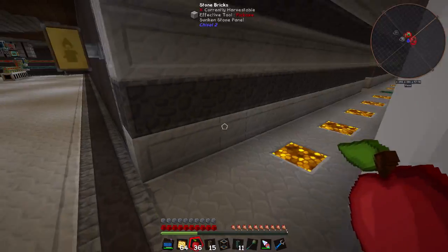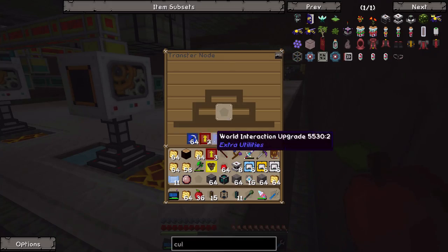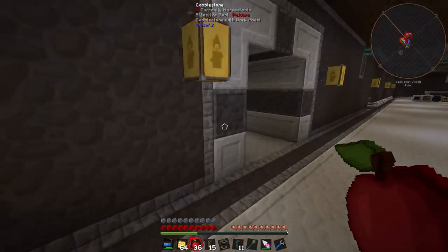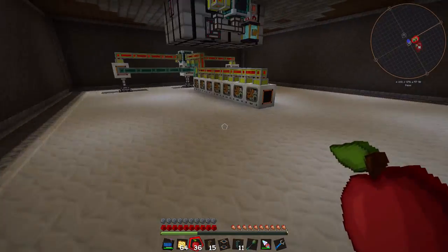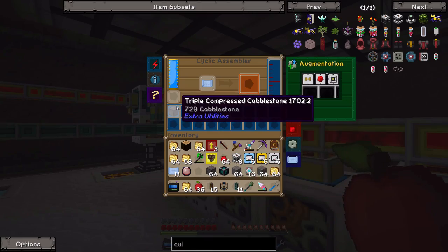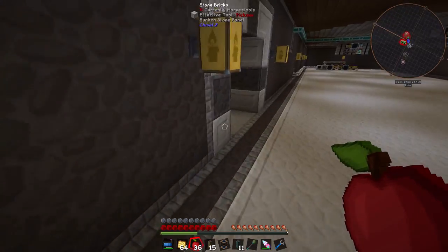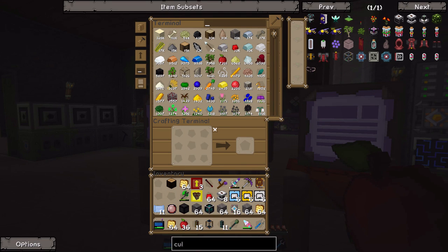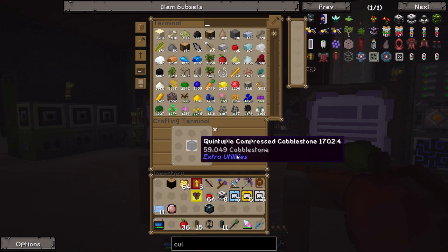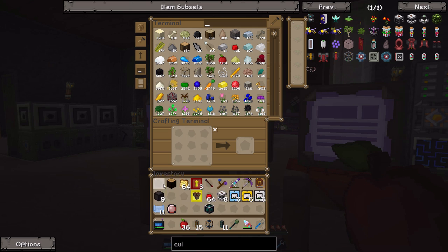If we decide to add more cobblestone generators, which I might do between episodes, we have more than enough iron to put a stack of world interaction upgrades and quite a few more transfer nodes. I might set up a few more cobblestone generators between episodes. But for now let's grab some quadruple and triple compressed cobblestone and see about making an octuple compressed. Oh, we actually made a quintuple compressed! I'm going to turn it back into quadruple and triple. Let's also get rid of all this toast - it's a pain. Let's turn the quintuple into nine quadruple; we need four quadruple and four triples for the next step.